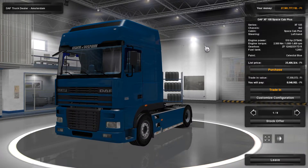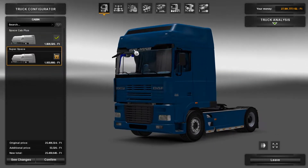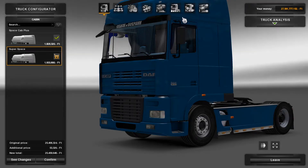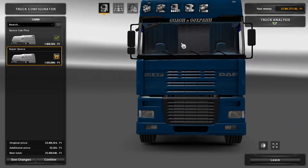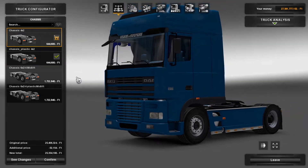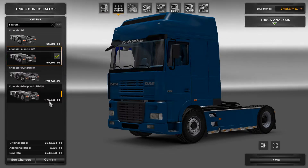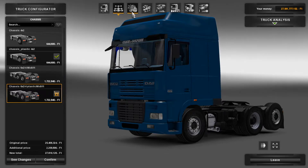Here we have the DAF XF105 that I'm going to take a look at the configuration for today. If we go to customise, I think there's only one cabin to choose from. You can either have it with the paint or with plastic. Personally I prefer the paint so much more — it just looks a lot better than the plastic with those blocky lines which I really don't like. There are only two chassis options: with or without the painted or plastic grille, or you can have a 6x2/4 with or without paint again.